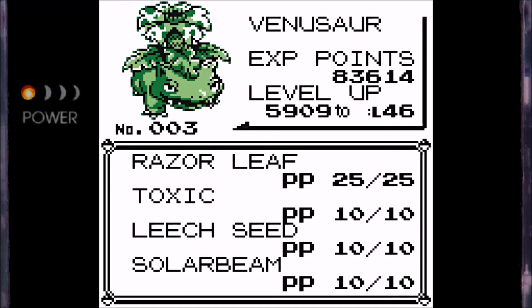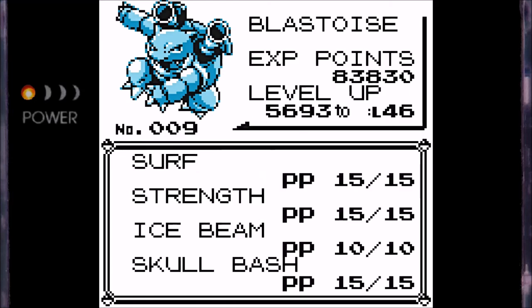I also replaced Vine Whip with Solar Beam. Solar Beam is a 2-turn attack that charges on one turn and executes the next, but it's probably going to be better than Vine Whip in pretty much any case. For Blastoise, I have replaced Withdraw with Ice Beam, like I mentioned in some previous episodes, because Ice Beam is just really good and it's nice to have another Ice-type user aside from Lapras, plus I was probably never going to use Withdraw anyway. I also learned Skull Bash at level 42. Also worth noting, Venusaur tried to learn Growth at level 43, but I opted not to go for it.